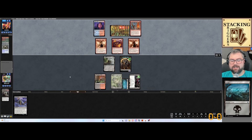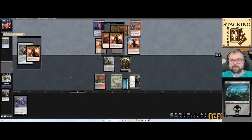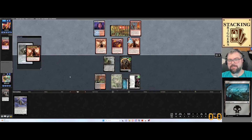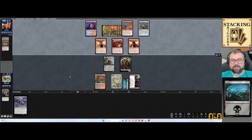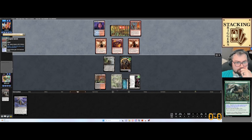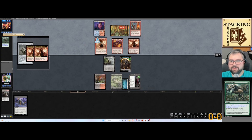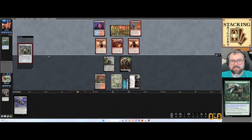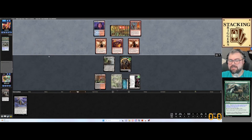They go down to 6. I don't think they're definitely going to swing Soul Scar. They've got a Mutagenic Growth — does that give Trample? No, it doesn't. I don't know what they're trying to do. There's a Sprite Dragon. They can't cast the Sprite Dragon. Maybe they're just trying to draw a bunch of cards.